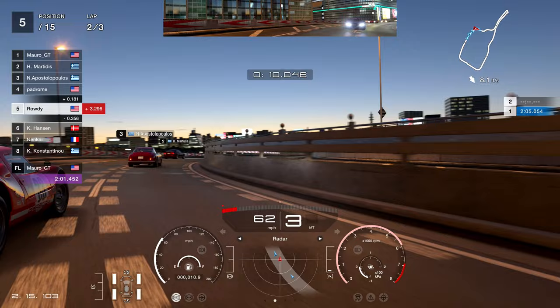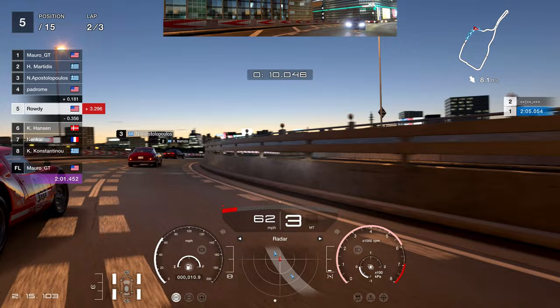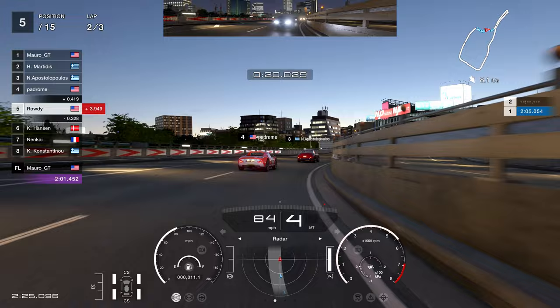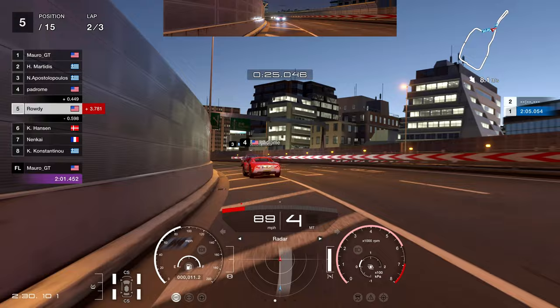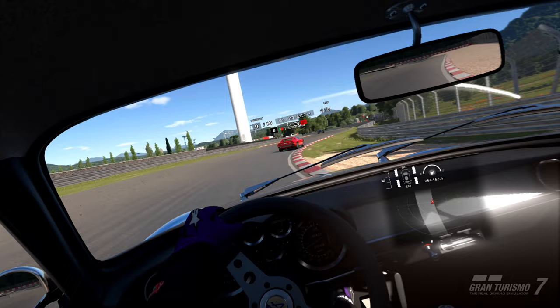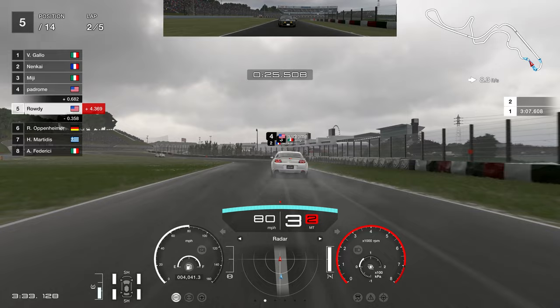There have also been certain parameters set to prevent problematic combinations. For example, the bottom and top ends of the PP range have been excluded due to balancing issues — at these ranges, the performance gap between cars is too wide, making for extremely uneven races. There are also parameters set for tire choice; running sports softs or racing tires on low-performance cars will completely ruin the drivability of them. This means you won't get combinations like race compounds on a Golf or comfort compounds on a 458 — tire compounds chosen will actually suit the car they're assigned to.